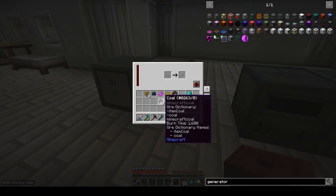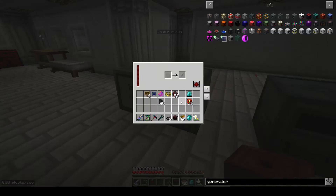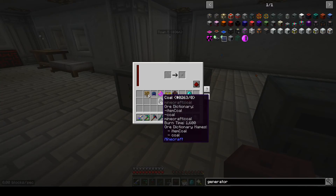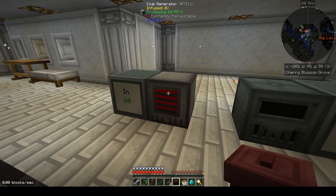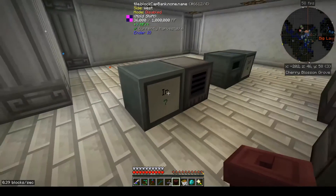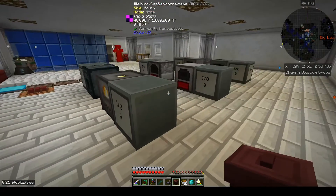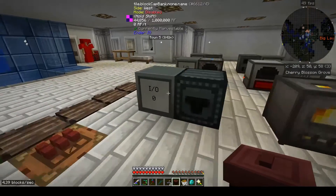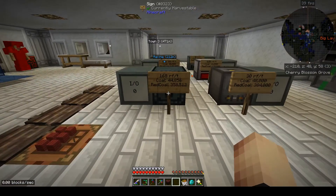Lastly the RF Tools coal generator does 60 RF per tick and creates 36,000 RF - not bad comparatively, but the key third criteria is: does it accept red coal? Red coal has a burn time of 12,800 versus 1,600 - eight times the amount. We're going to set up a resonator to convert coal into red coal. The RF Tools generator won't work in our environment since it doesn't accept red coal, so all other numbers will be multiplied times eight.